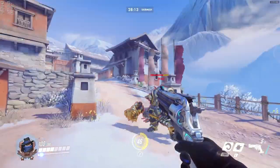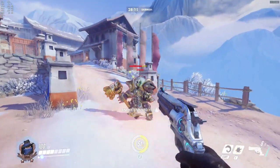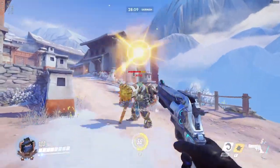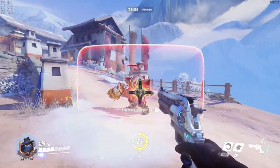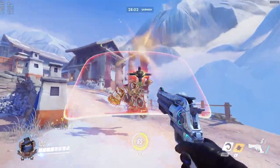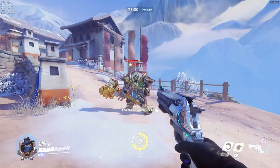Jumping can make it easier to stun the Reinhardt, but the enemy Reinhardt will start associating your jumps with the action of you going to stun. If they start reacting to your jumps, then you're going to have to mind-game them a little bit. So you can do things such as jump, bait them to look up, then stun at your feet.